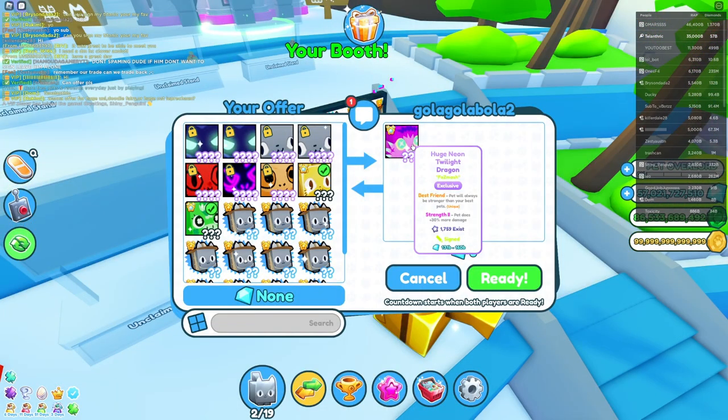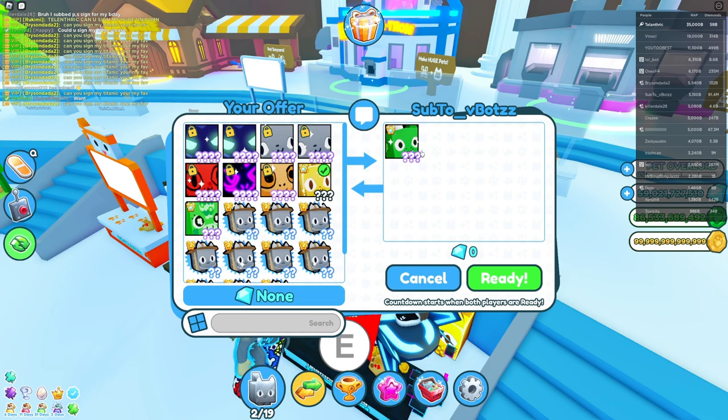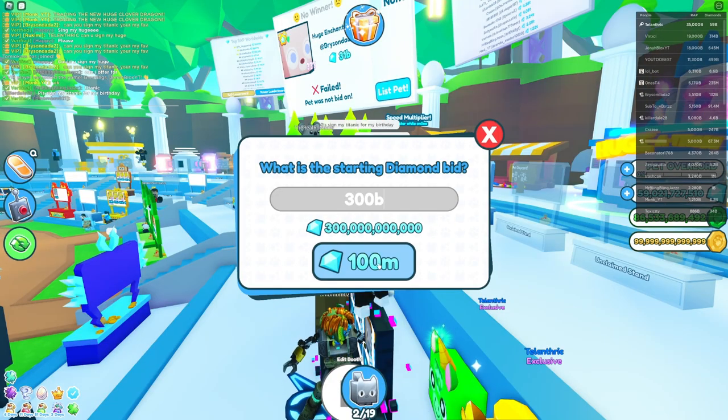So far he just put a huge Neon Twilight Dragon, which is like 150 billion. That's a decent huge, but he added a pet that goes for less than the normal one's worth and mine's golden. Maybe we'll have better luck.